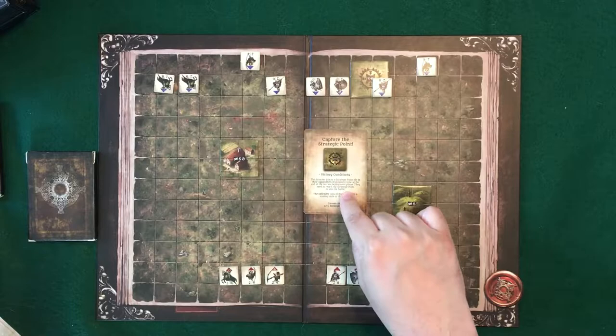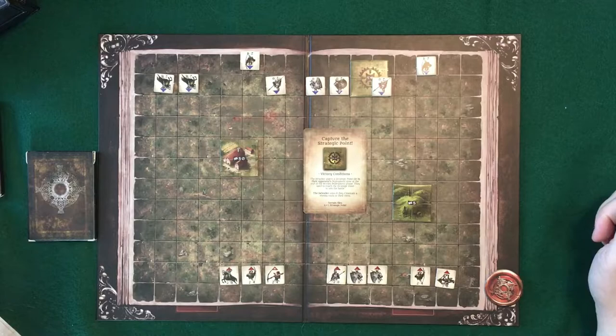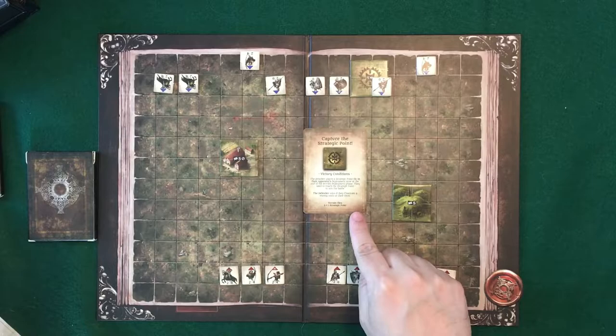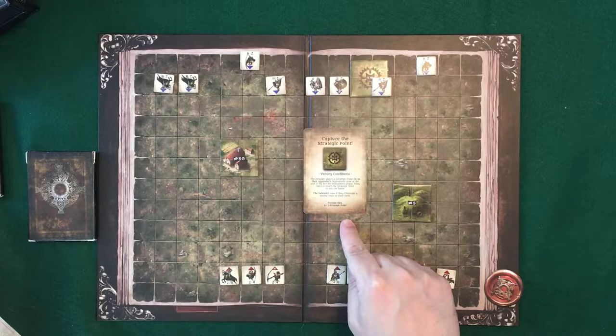With the objective card, it's capturing the strategic point. The attacker places the strategic point in their opponent's deployment zone at the end of the terrain deployment phase — they need to reach that to win. That's the victory condition for red. There's no set time; it's just whenever that happens or when the units are eliminated, or if you want to withdraw. The defender wins if they eliminate four enemy units or the hero, so blue needs to figure out their defense accordingly.